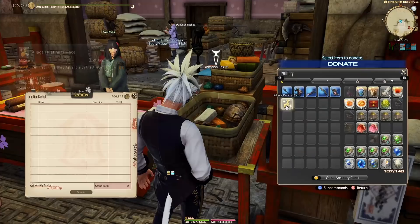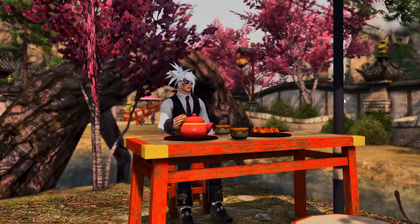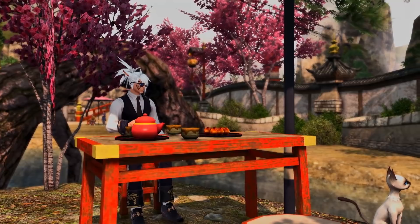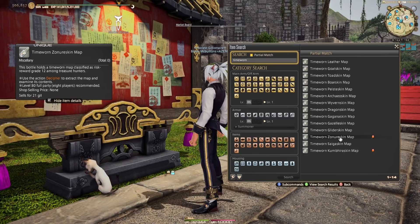I also turned in Allagan pieces to the Doman Enclave. The donation box can get you up to 20,000 gil every week for just turning in items. The Doman Enclave is a side story that takes place during Stormblood - it's locked behind weekly turn-ins and you play your part restoring a war-torn country. The entire city transforms as you help them get re-established. You can get Allagan pieces off the market board and trade them in, and you'll get double back what they're worth.